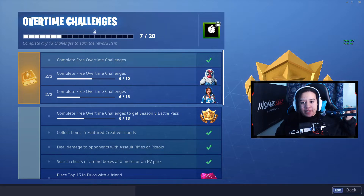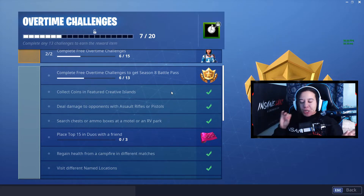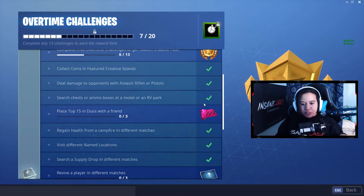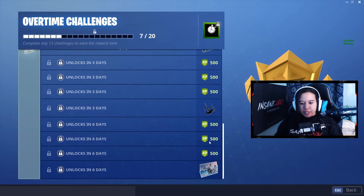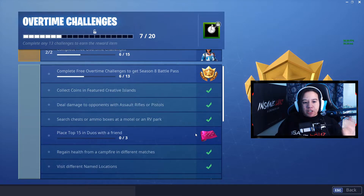You can also unlock styles for the Powder, Trog, and Onesie skins by completing different amounts of Overtime Challenges. There are also challenges for smaller rewards like XP, a wrap, a loading screen, and vines — including the famous Season 7 loading screen with the plane that appears when you start your game.